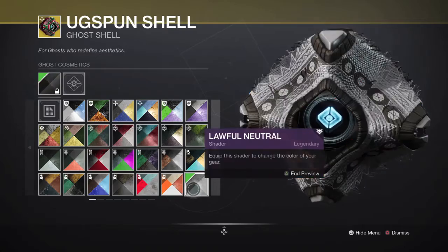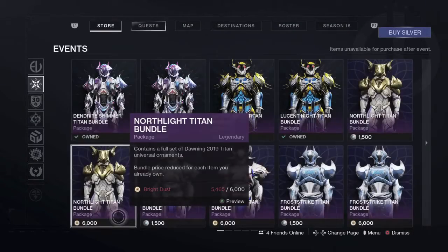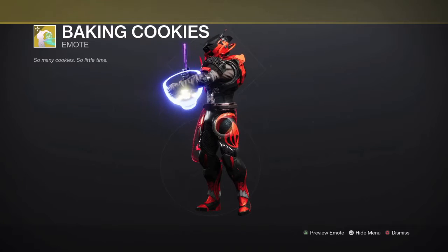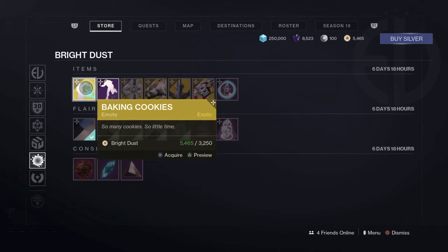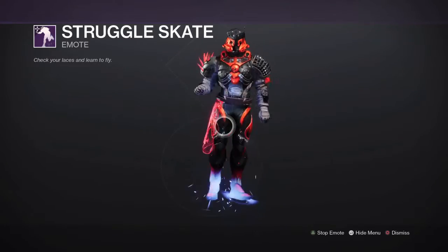I actually really wanted the baking cookies emote before. It's 3,250 Bright Dust though, so I don't know if I'm going to get it — maybe. Right now we've also got the struggling skate emote, another returning item from the 2020 Dawning festivities season.